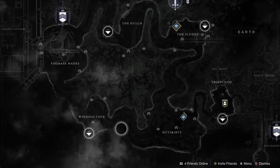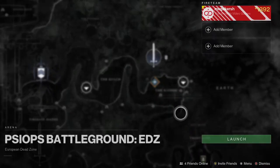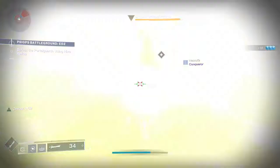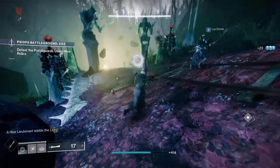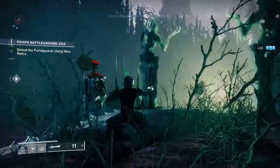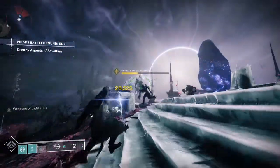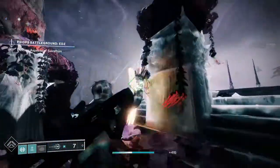Jump into the new seasonal activity called the Psyops Battlegrounds on the EDZ — check the map of the EDZ on the Director and select the Psyops Battleground. You'll run through a series of battles with the Lucent Hive, jumping through portals and chasing them. Eventually you'll reach the final part called the Mindscape. The first few encounters are straightforward; use the Hive sword to take down wizard shields. Savathun's Echo will then attack you during the final boss battle and you have to use the Synaptic Spear to damage the Echoes. Once you defeat the Echoes and the Lucent Hive, some Cabal allies will come and help you out.